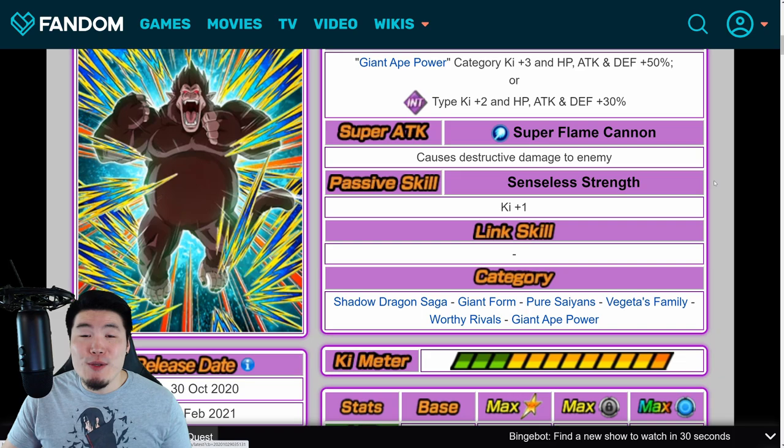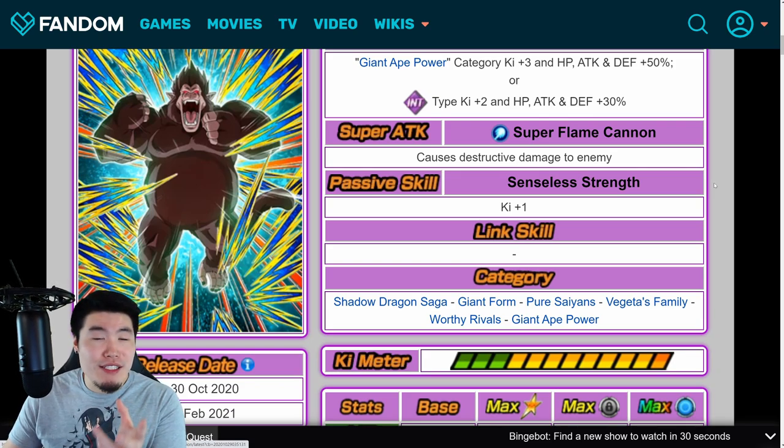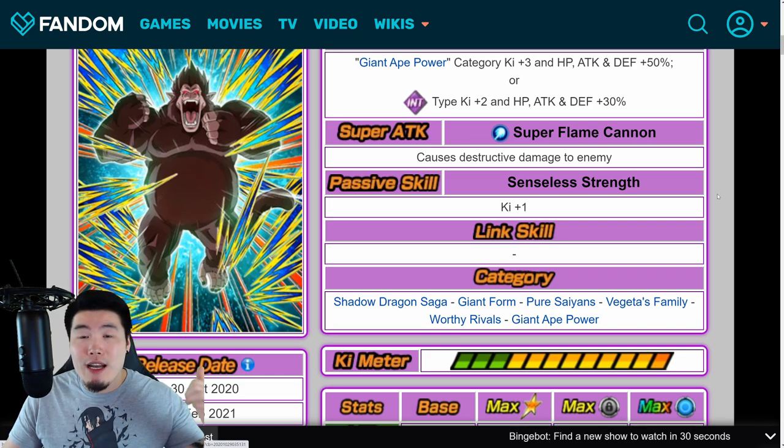There's also a new stage for an older GT story event where we can farm a Shadow Dragon Saga category exclusive skill orb, which is also nice. Aside from that, and of course Super Saiyan 4 Gogeta — go check out my video from yesterday if you want to know what he does.